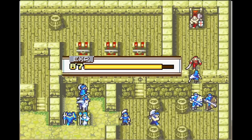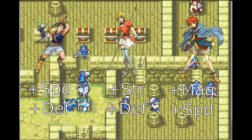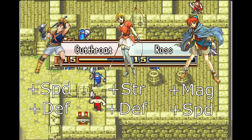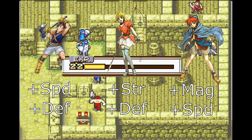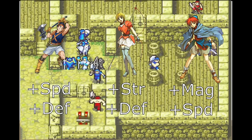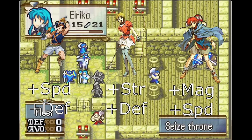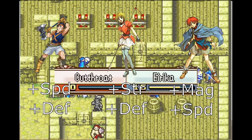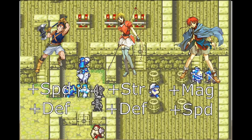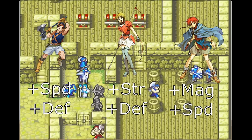Lastly for unit changes, I bumped up the growths of all of the trainee units. I gave Ross +10% speed and defense growth, Amelia +10% strength and defense, and Ewan +10% magic and speed. The goal was just to give the trainees a little bit of a boost. It really bothers me that you train Ross for 10 levels of Journeyman, then 10 levels of Pirate, then promote him into Berserker, and he's practically Dazla too. So this just gives you a bit more reward for training the trainees for a lot of levels.